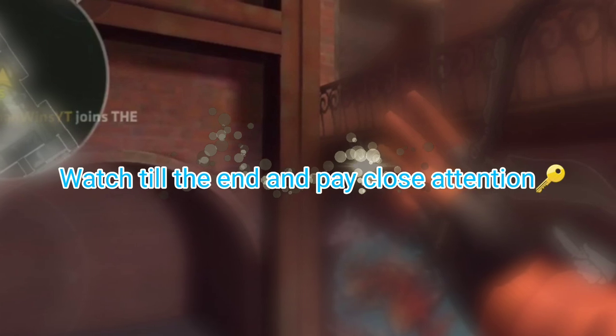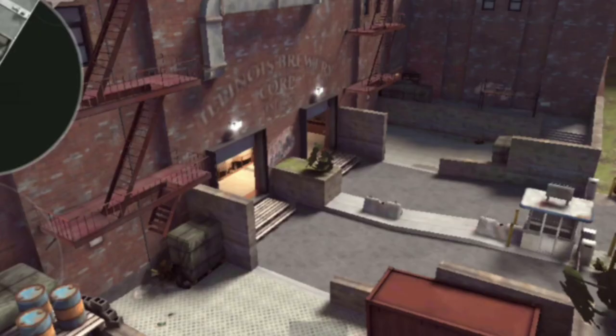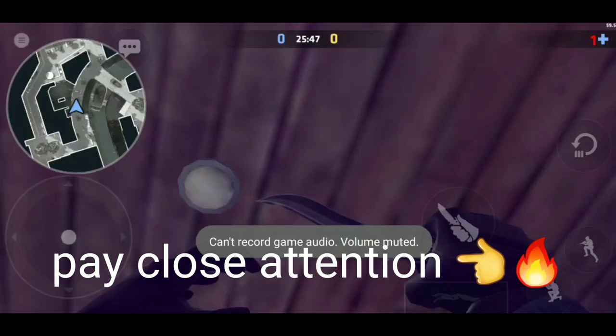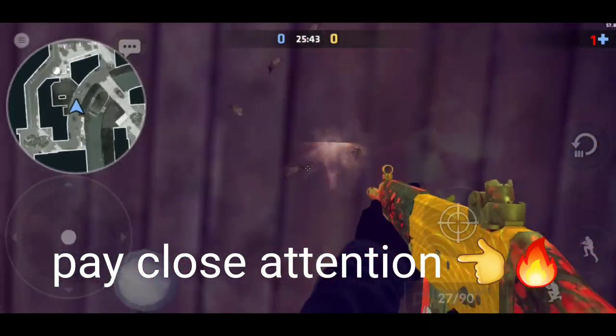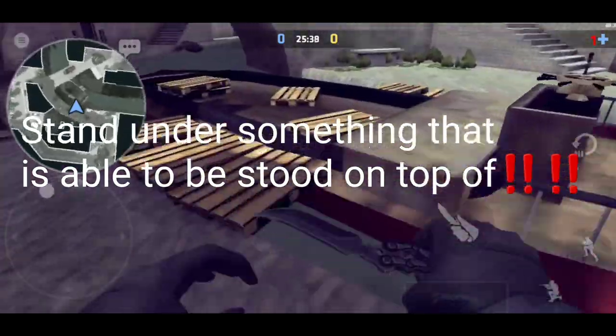Today we're going to be talking about two maps - the map of Canals and the map of Brewery. I did make a video on Brewery just yesterday, so this is like a follow-up video. Basically, in order to glitch in Critical Ops, you need to stand under something that's able to be stood on top of, if that makes any sense.